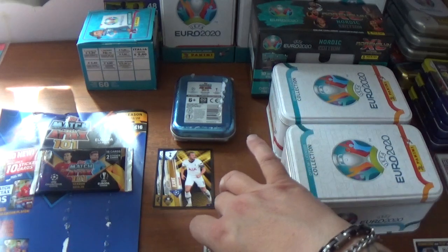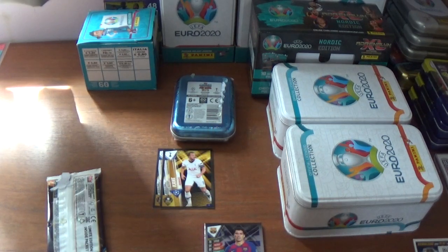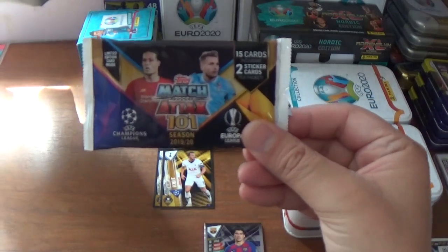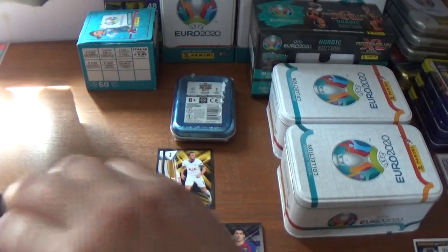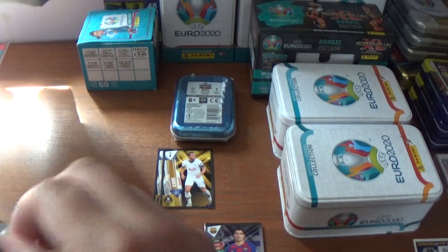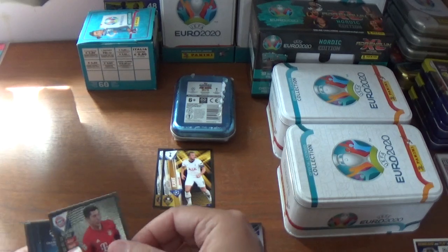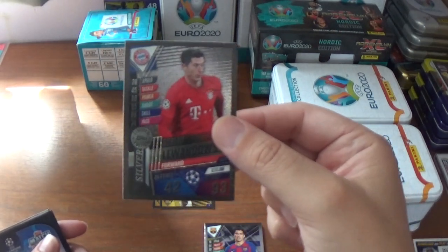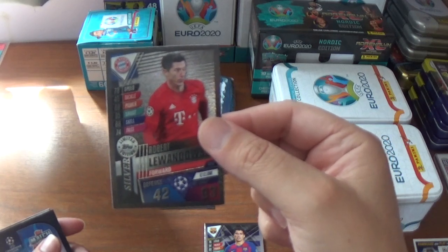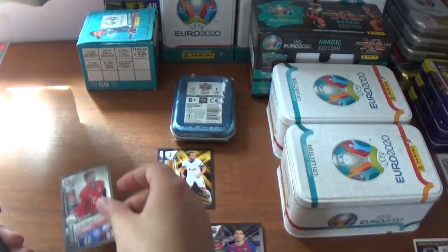Let's pop those there for now and get the limited edition packet open. This packet once again features VVD and Ciro Immobile — limited edition inside, not advertised. And there it is: a silver Robert Lewandowski, limited edition, Bayern Munich and Poland. Very nice. 42 defence, 93 attack, 12 million euros in value — LE5, silver of course. Very cool.